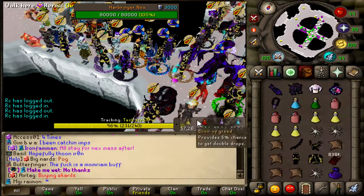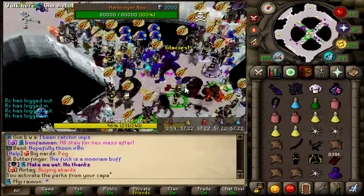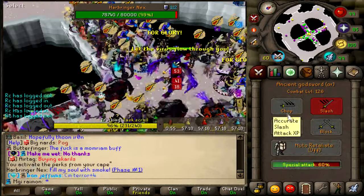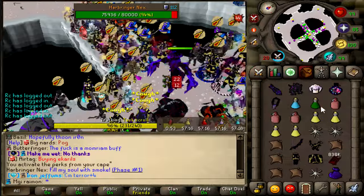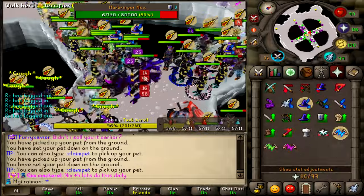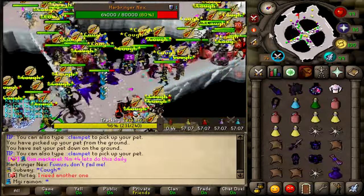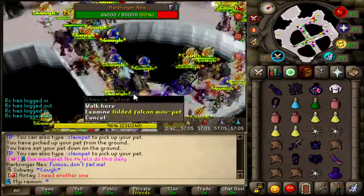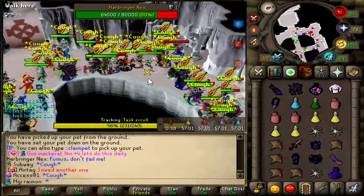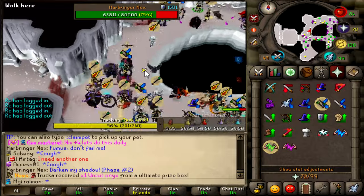Before we finally get to Hunlef, a Harbringer Nex is spawning — of course we can't skip out on that. Let's hope one of the boys get lucky. Both Harbringer Nex. At least since this recent update it can drop elite components. Regular Nex can drop it too now — that's how Ty pulled two from one of those orbs. I'm kind of curious to see if me and the boys can get lucky on some more components.